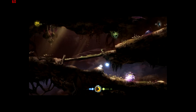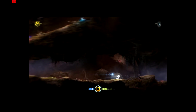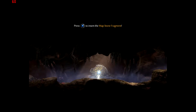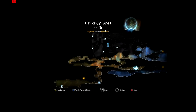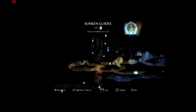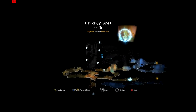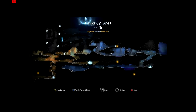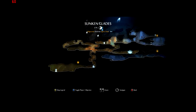Down I believe — yep, this is the way. We have 57% of the Sunken Glades and it opened up all of that. It looks like there's something down there. What are those markers? There's a legend — spirit light container. I have no idea how to get up there, probably need another ability.